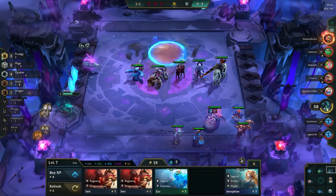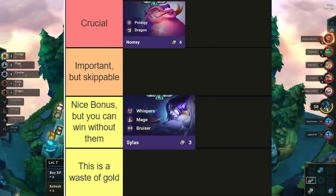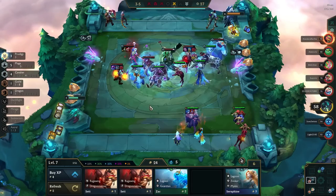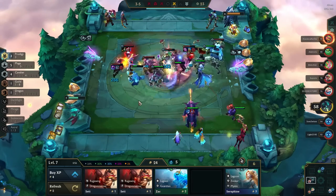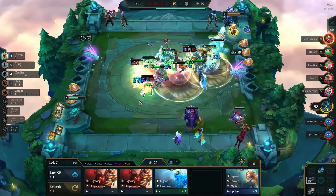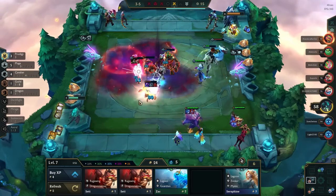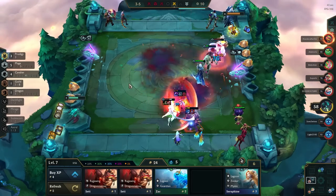Once you are above 50 gold at level 7, we start slow rolling. Your 3-star priority is Namsi and Sylas. None of the other units are worth 3-starring, and a lot of the time you don't even need Sylas 3-star to win games — Namsi 3-star is more than enough in a lot of cases. You will slow roll until you hit Namsi 3-star, and once you do, go to level 8. Sell the rest of the Sylases you have on the bench to hit level 8 faster, unless you only need 2 or 1 more Sylas to get him 3-star, because in that case we can most likely just hit the 3-star at level 8.